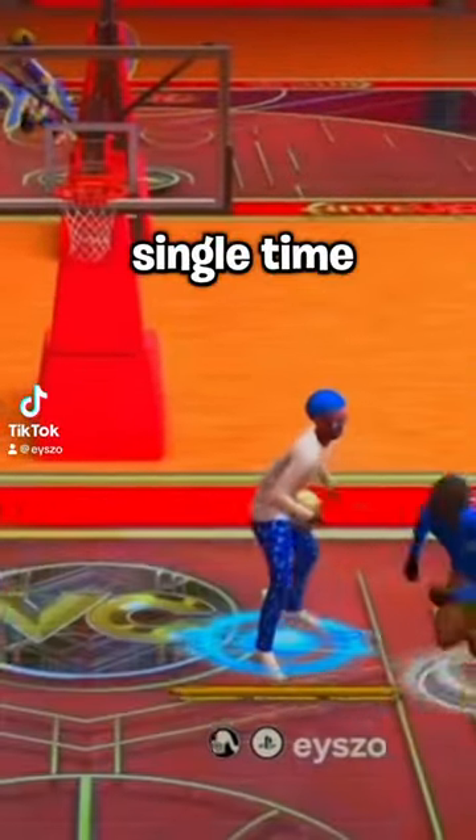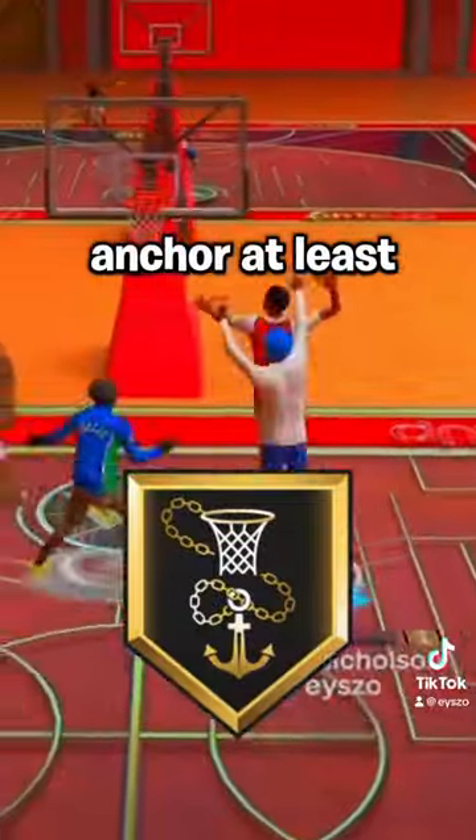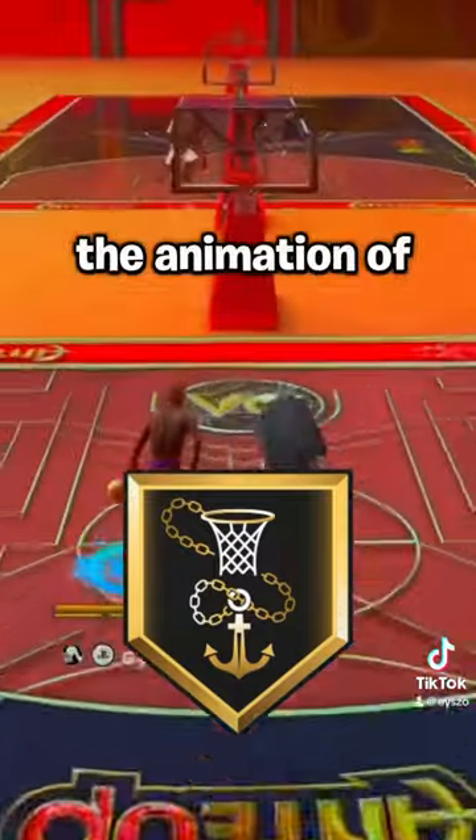This is how to get a snatch block every single time in 2K24. First, you need Anchor at least on bronze. This gives you the animation of the snatch block.